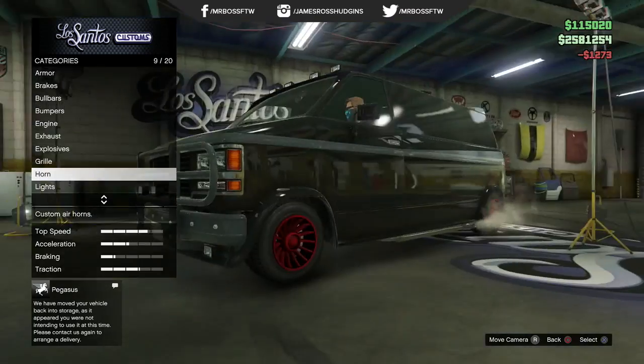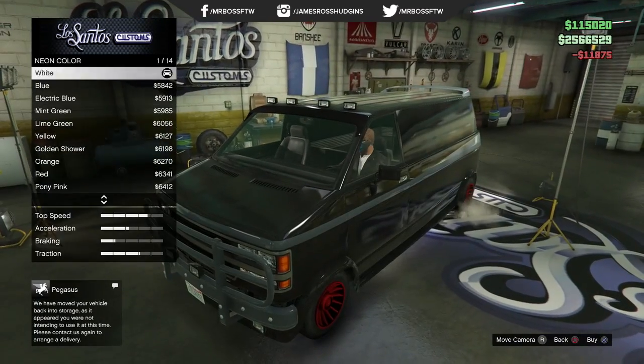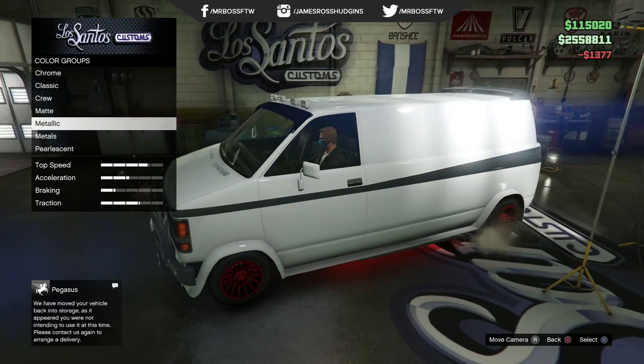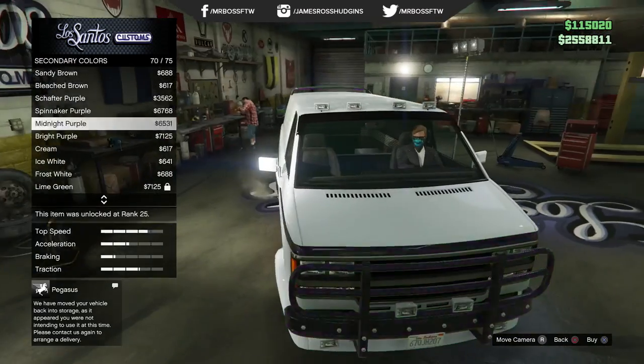You can change out the exhaust, change out the grill, add different lights, underglow, add stuff to the roof, and do a different spoiler. There is so much you can do to this car, and it is absolutely incredible.